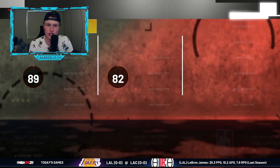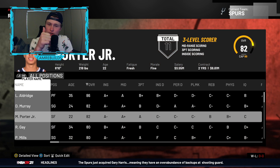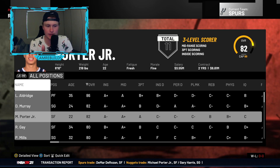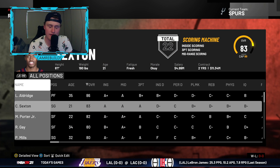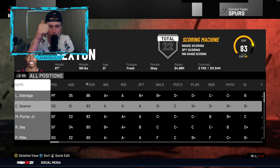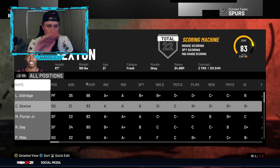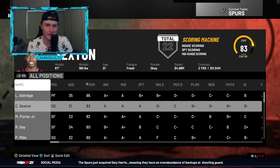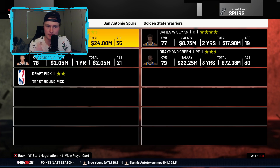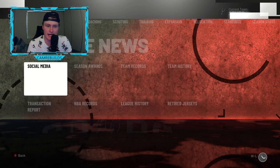First, you're going to need Michael Porter Jr. — 100%. He's handy to have on your team, he's young so his contract is small, he's got value, and the Hawks want him. You're also going to need Colin Sexton — same situation: small contract, a lot of value, and the Hawks want him too. The last player you'll need is James Wiseman. It's pretty easy to get him — just trade LaMarcus, Kel'el Johnson, and a first.